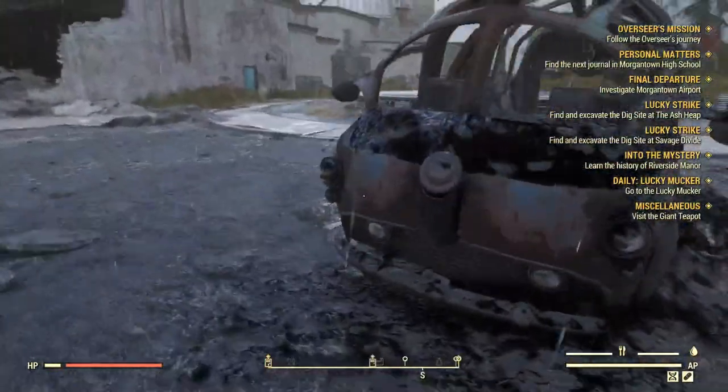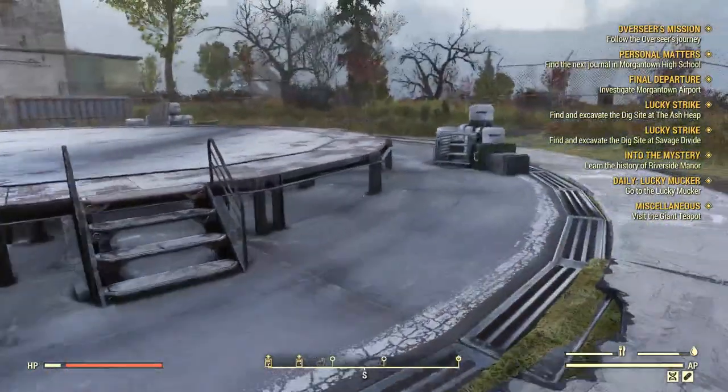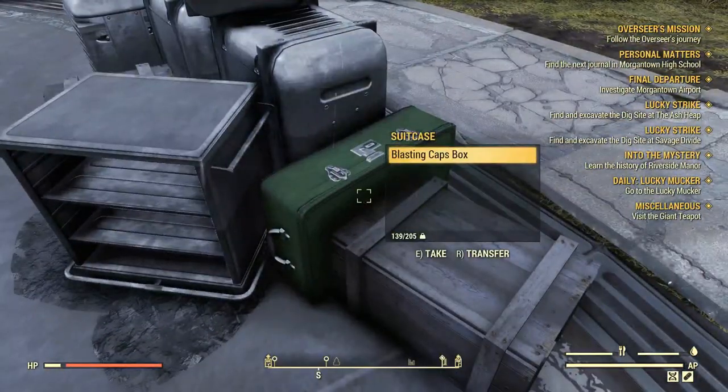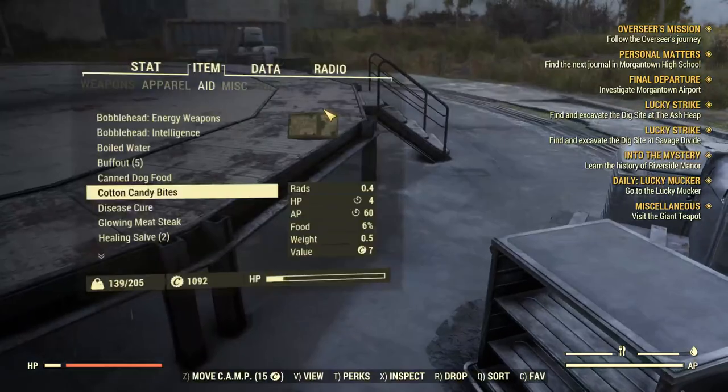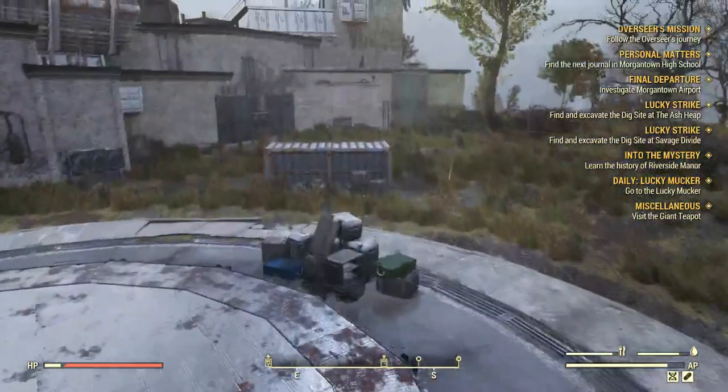What does it take to make vegetable starch again? It also has adhesive, right? A blasting caps box — it's junk, it's aluminum. Get rid of that. Don't need any more aluminum right now.